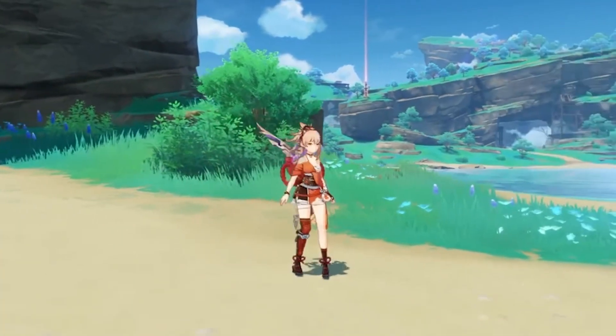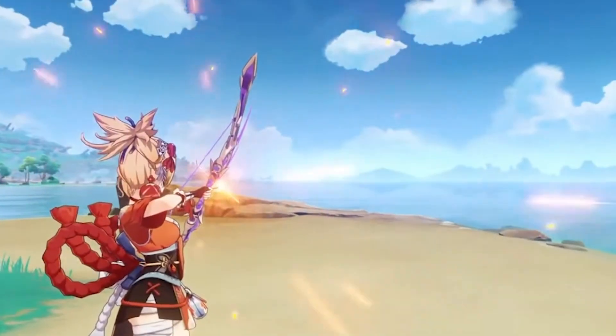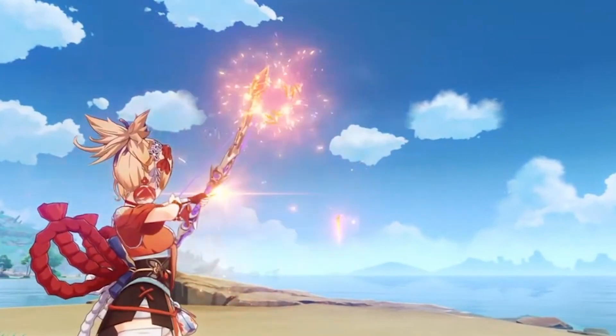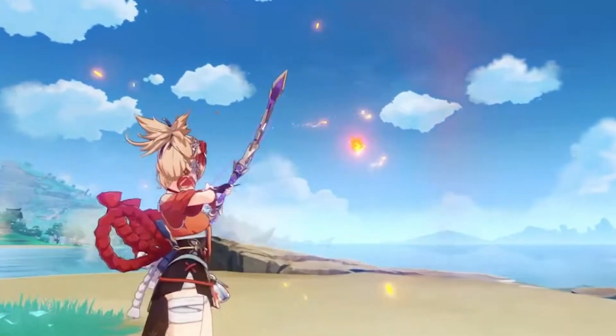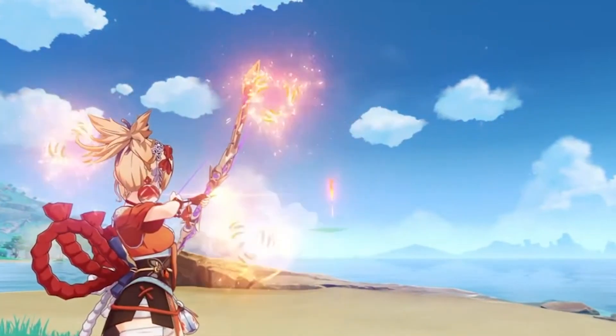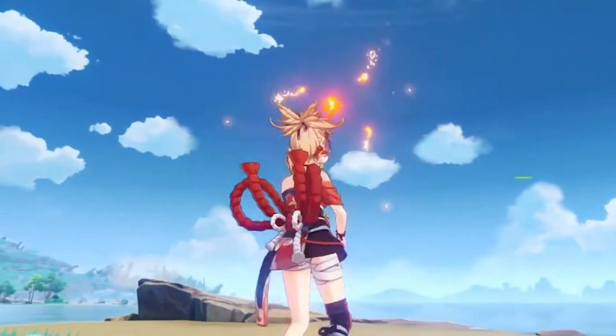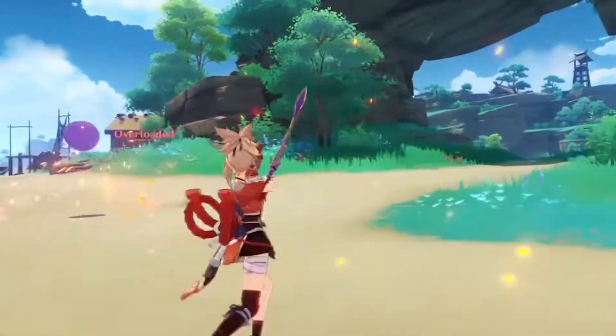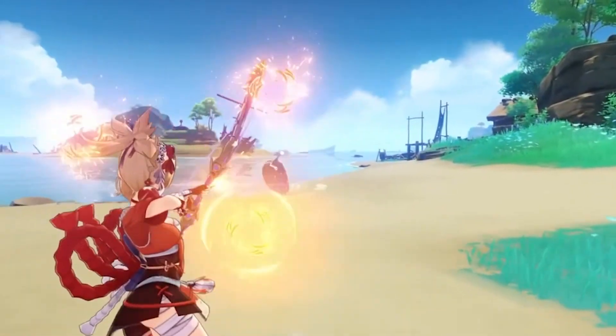As for her charged attacks, she comes with 2 charge levels, just like Ganyu. Her first charge fires off a flaming arrow that deals pyro damage. Her charge level 2 generates a maximum of 3 kindling arrows based on time spent charging, releasing them as part of the aimed shot. Kindling arrows will home in on nearby opponents, dealing pyro damage on hit.